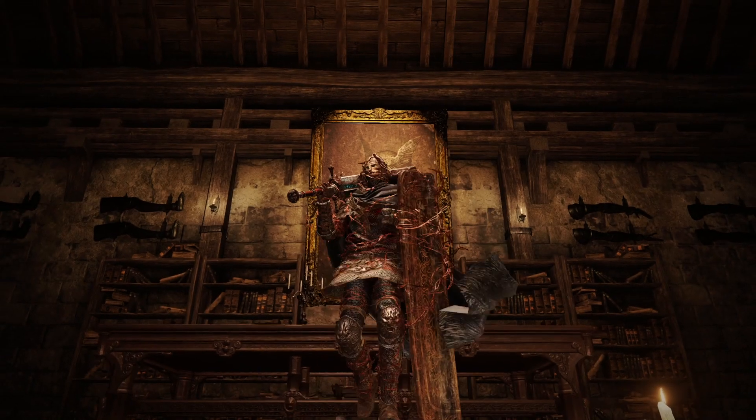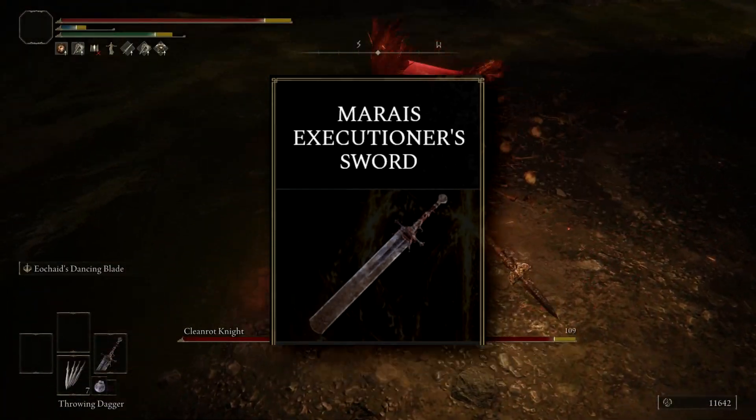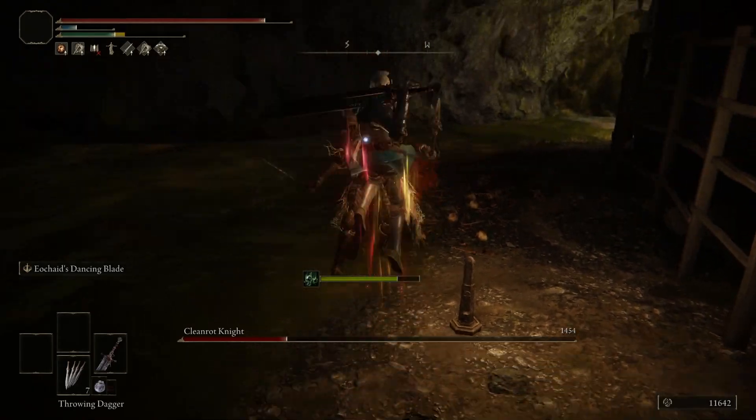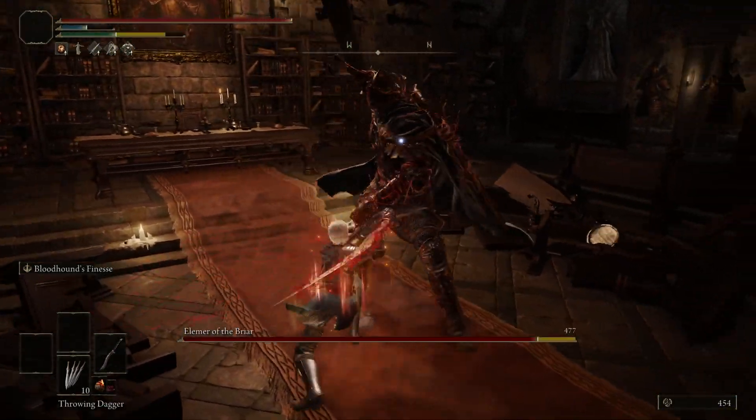Hi everyone, my name is Dabidor, and today I'm going to show you how to get the Marais Executioner Sword plus 10 easily. This is a really strong strength-focused greatsword which has an incredible Ash of War that can do some ungodly damage if you build for it right.